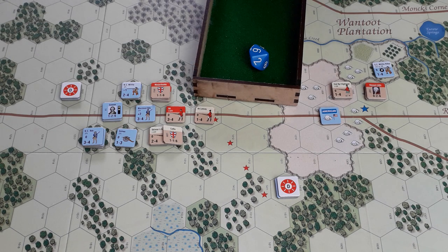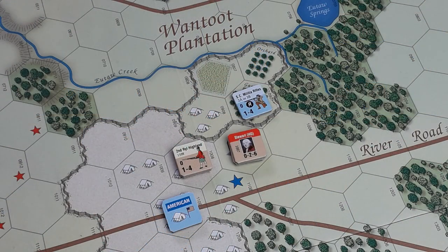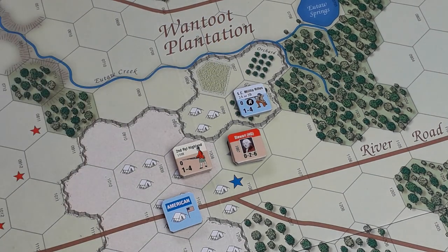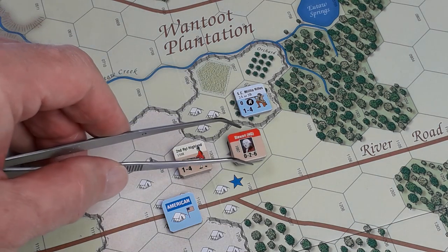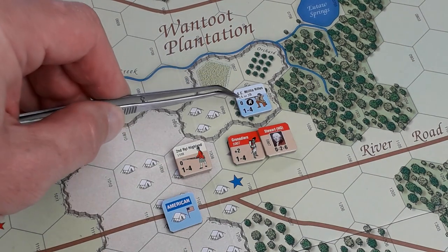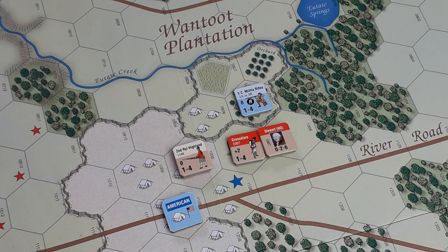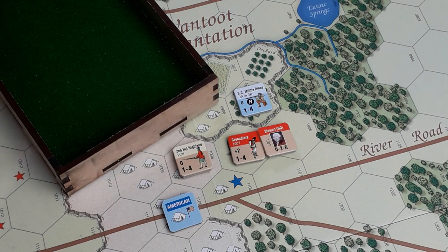Rifle fire phase. We've got the South Carolina Militia Rifles bravely standing their ground, firing into the building. They're going to have another go at the Grenadiers. They have an SP of one — it is a seven to hit, but those Grenadiers are in the Wantoot Plantation House, so it's a minus two, meaning they need a nine to hit. Roll is seven — no good. But worth a shot, as I keep saying.